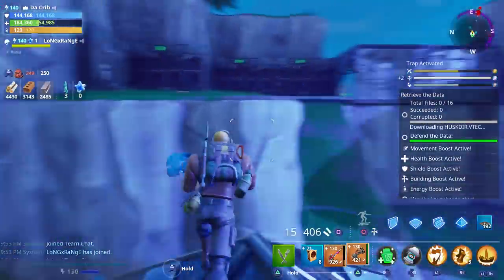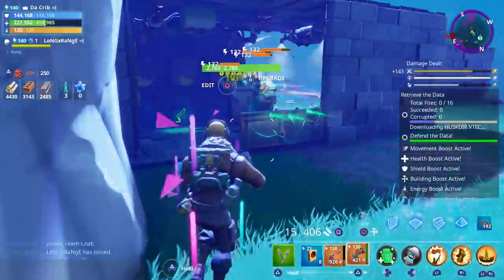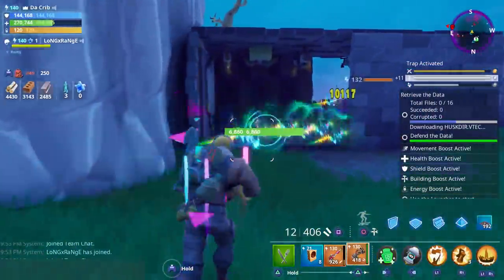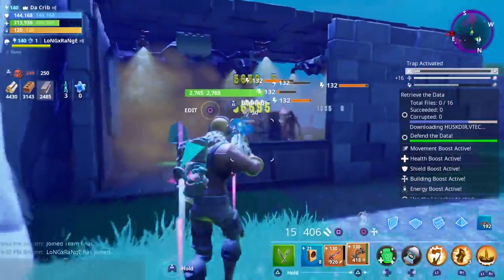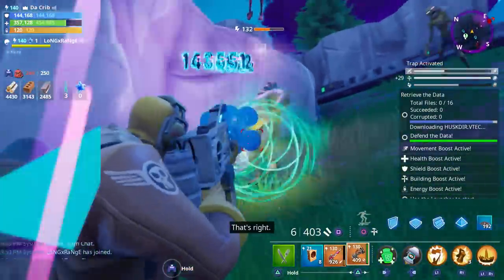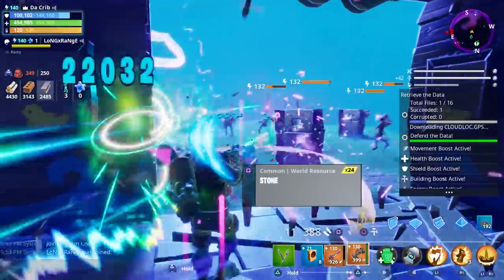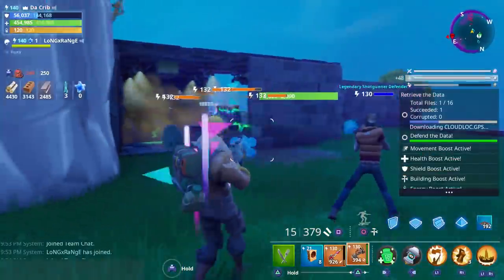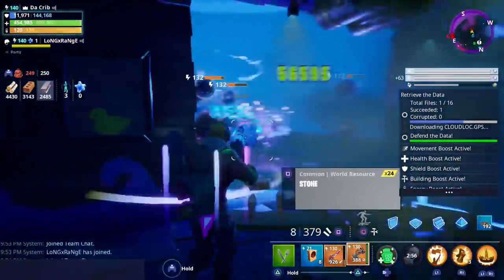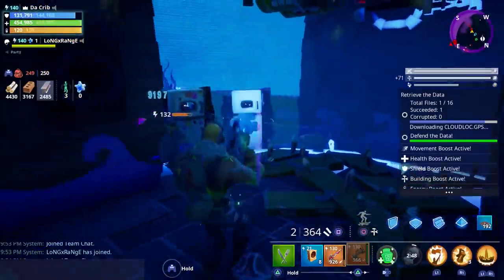Alright, here we go. Looks like they're coming from the south and the east. I'll watch the south. We do have two defenders helping us out and they're also using the new shotgun. Long Range is using it too, so everybody's going to be using it — which may not be a good idea because if we get floaters the defenders are going to set it off, but we're going to try it out anyway. We don't have a mini boss on this one or any modifiers.